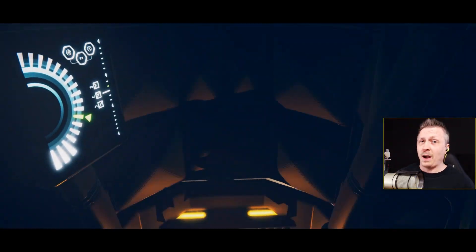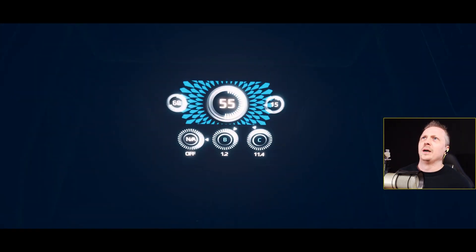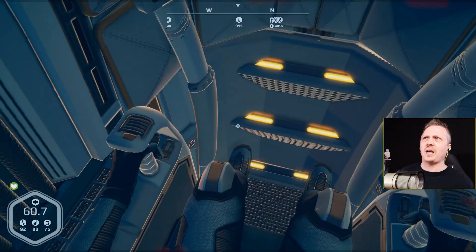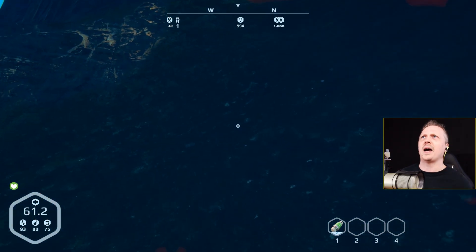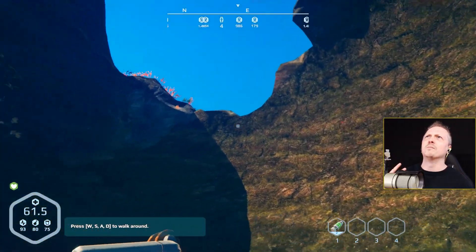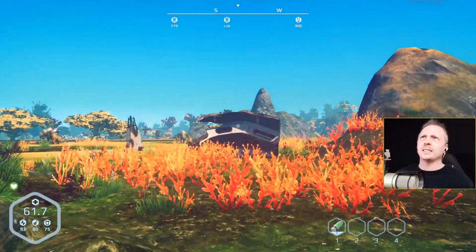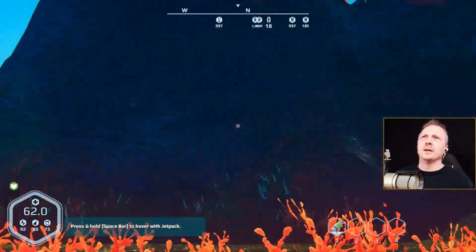This is similar to Empyrion — it's a building-type game — but it has much higher quality graphics. We're already in the life pod and we don't get to steer it the way we do in Empyrion, so we're not picking where we land. We just land. I saw some blood splatter. Walk around is of course normal, and we've already got all these markers showing up on the map. There's some wreckage and an animal over there.